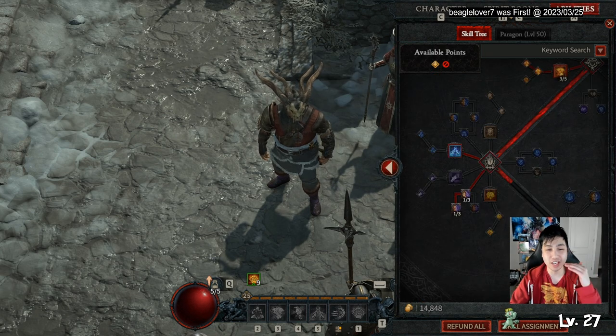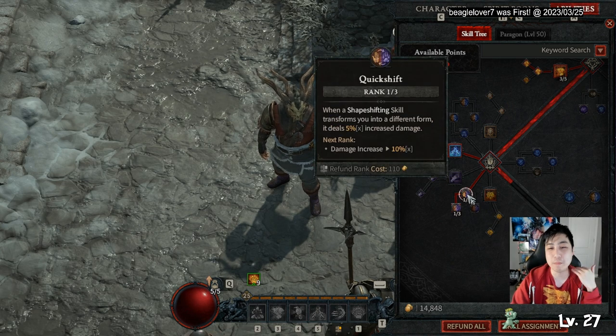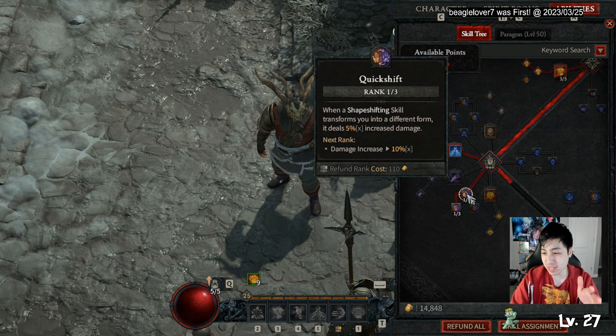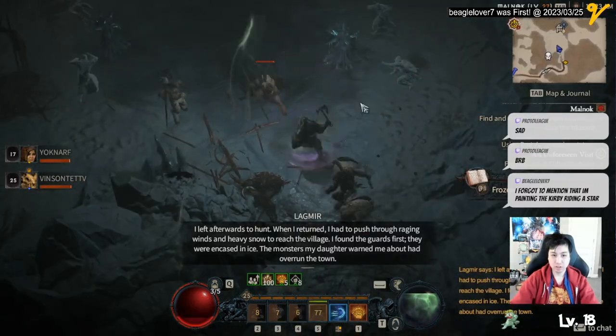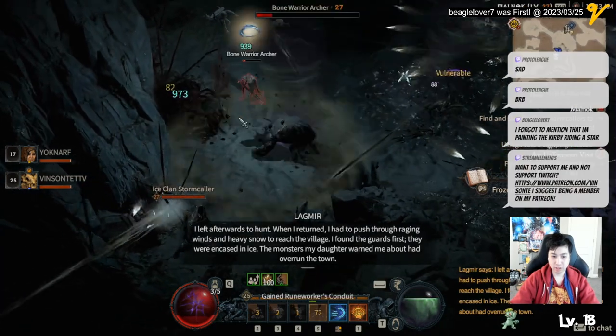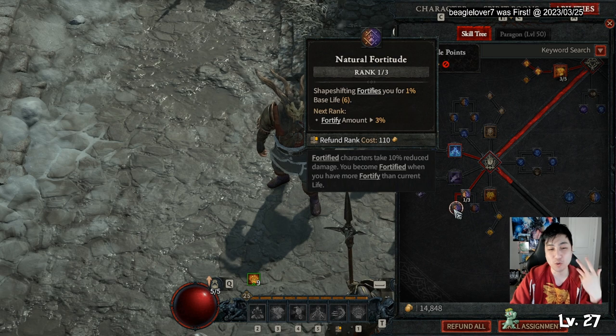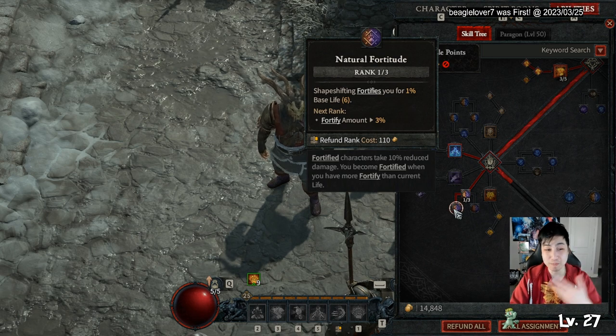You'll be shifting in and out of human form and Werebear form, so Quickshift is a must-have. For your ultimate I went with Cataclysm, because that allows you to lay down a storm while continuing your other skills. I also took Natural Fortitude, which lets me keep gaining fortify as I keep shifting back and forth.